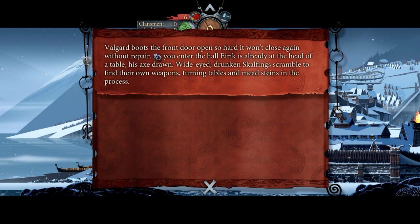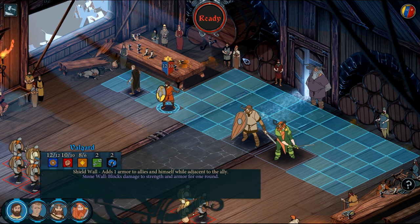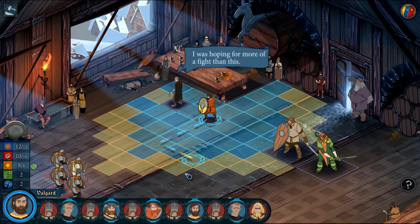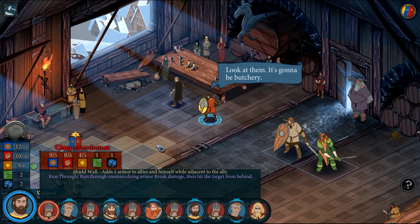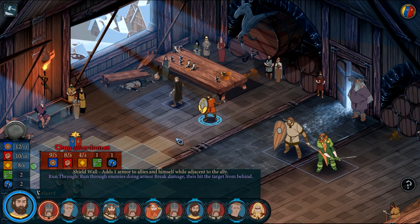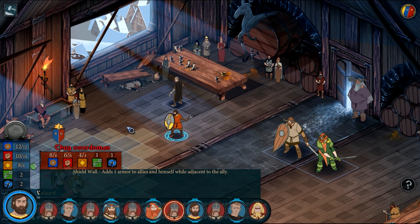As you enter the hall, Eirik is already at the head of the table, his axe drawn. Wide-eyed, drunken Scalthings scramble to find their own weapons, turning tables and mead steins in the process. This time the battle is free-form. I suppose I have to place these people in a starting location first.